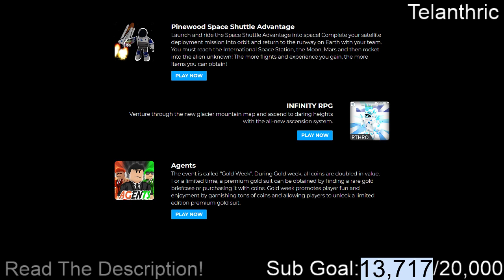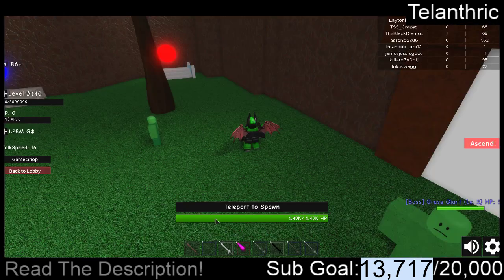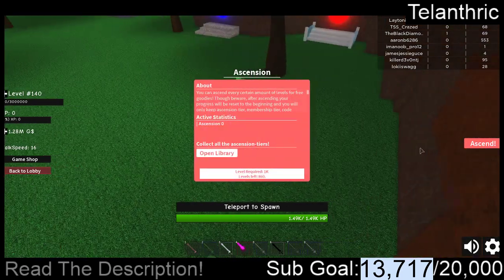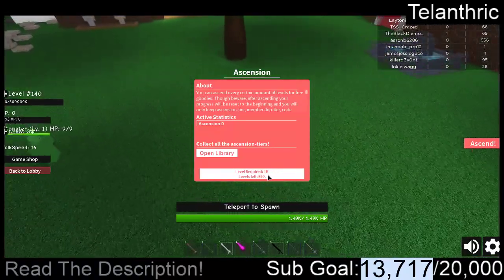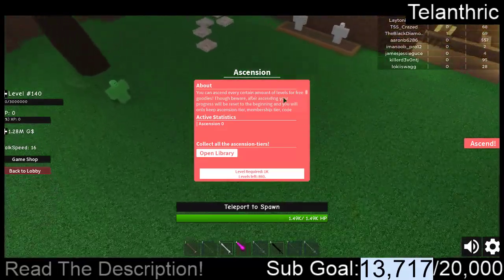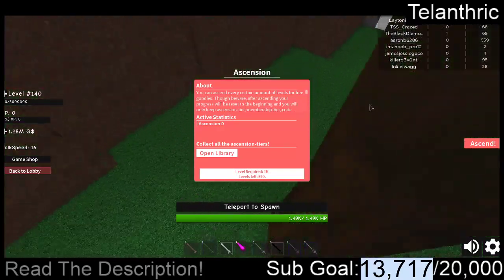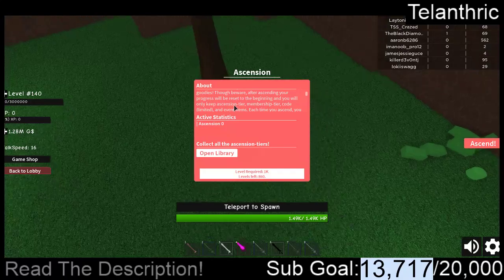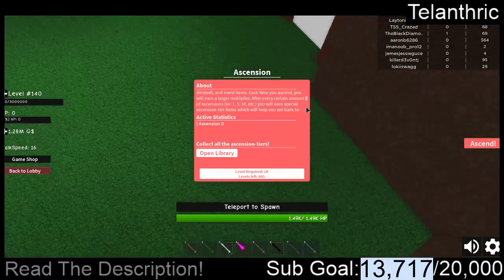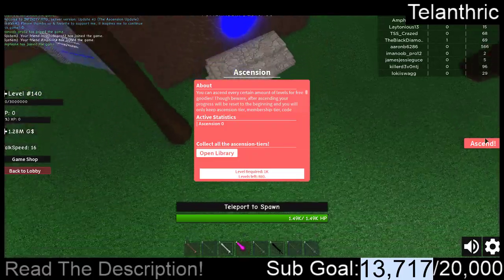It says: venture through the new Glacier Mountain map and ascend to Daring Heights with the all-new Ascension system. They added a new system where you can basically rebirth — you have to be level 1,000, and you can ascend every certain number of levels for free stuff. It will bring you back to the beginning, but you keep your items from codes, ascensions, and other things. You can earn a whole bunch of stuff with this system, so it's pretty good.